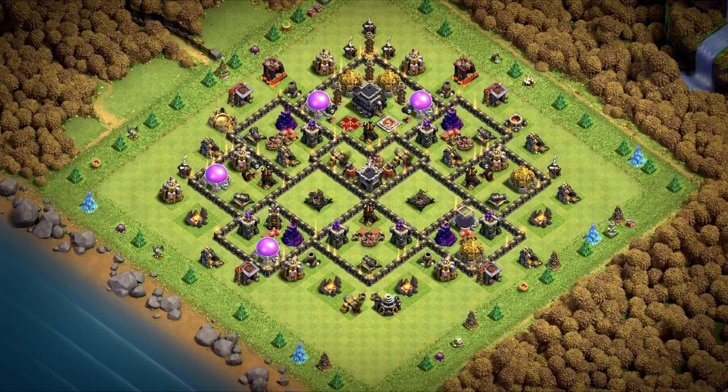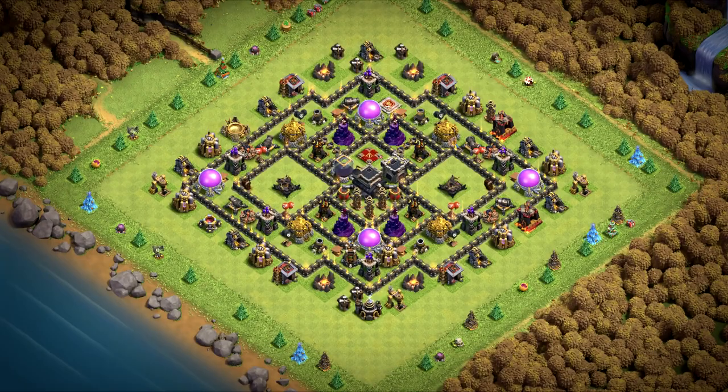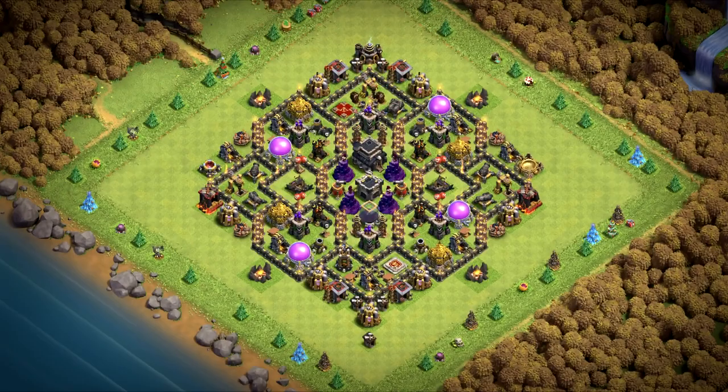Base number 14 is a great war and CWL base. You can also use it as a trophy pushing base. Base number 13 is a hybrid base and a trophy pushing base. Great for saving your loot against attackers. Base number 12 is a trophy pushing base with a unique design that is trying to protect your loot at all cost.